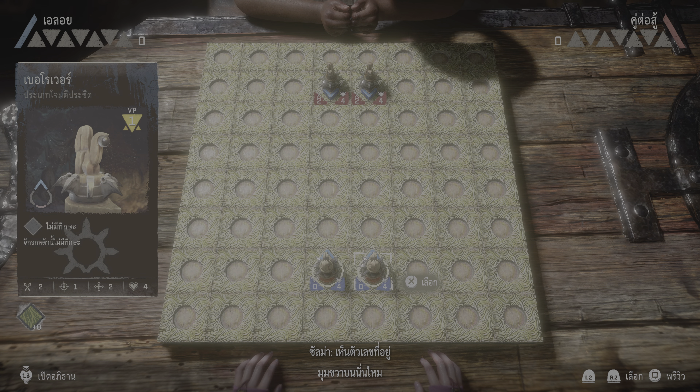You see that number on the top right corner? That there is how many victory points you'll get for destroying that machine. Notes also tell you how far a piece can move, how powerful their attacks are, the distance they can strike from, and of course their health. Okay, that's enough for now. Let's just play — I'll explain the rest as we go.